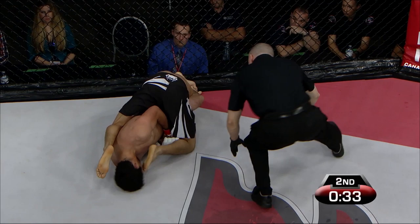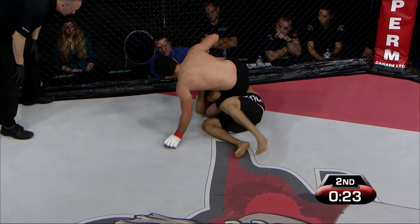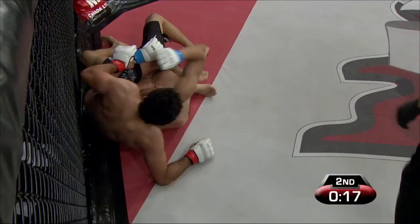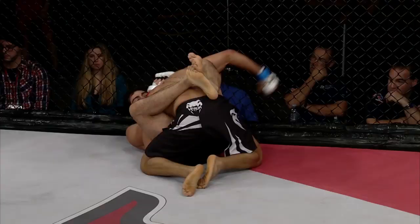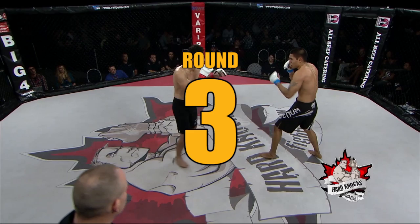Toch trying to roll it over, finding that angle to put pressure on the elbow. Seeing pain on the face of Gray Patino but no tap yet with 27 seconds to go. He tells the referee he is just fine and Miguel Toch has to give it up a little bit. It shows the lack of experience in the amateurs in terms of finishing, or the tenacity of the opponent for surviving.